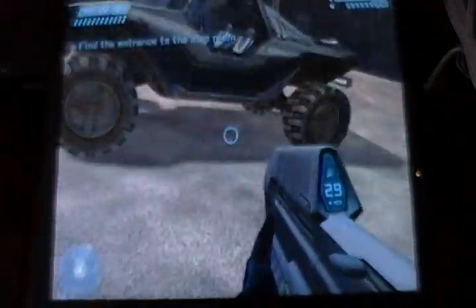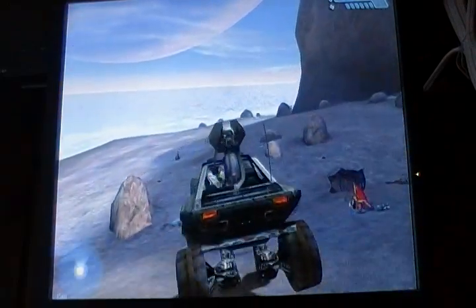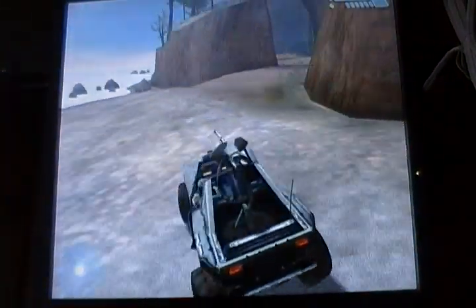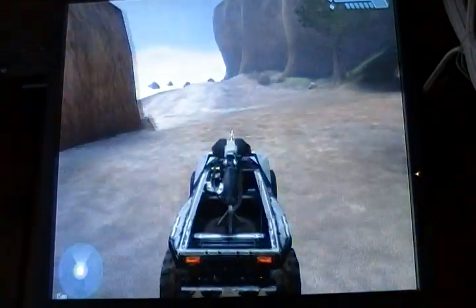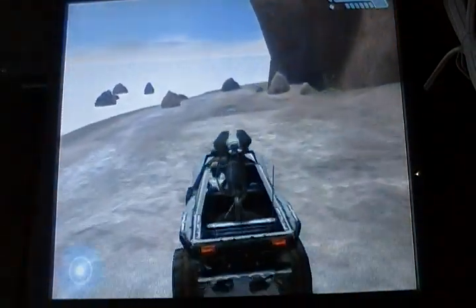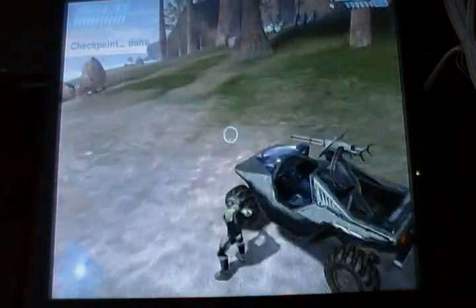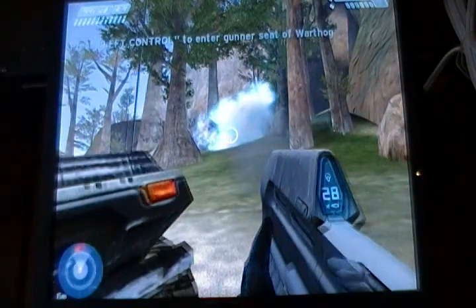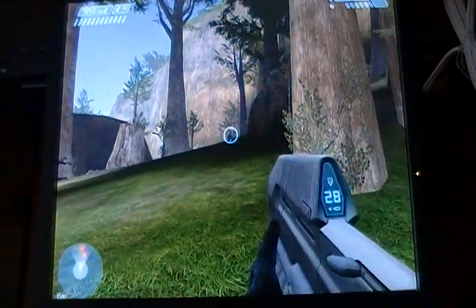Okay, let's move out. Let's go find the map room that will show us the location of Halo's control center. Let's go! It looks like there is a path into the interior of the island.